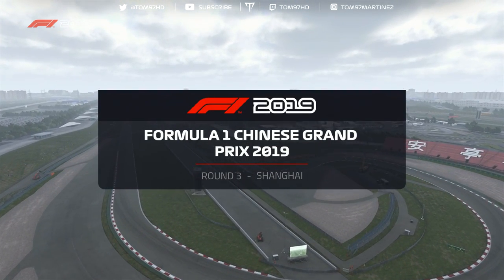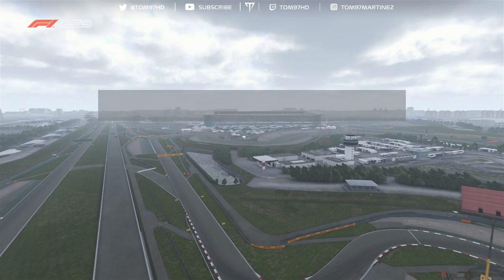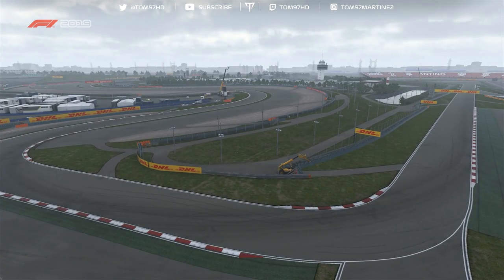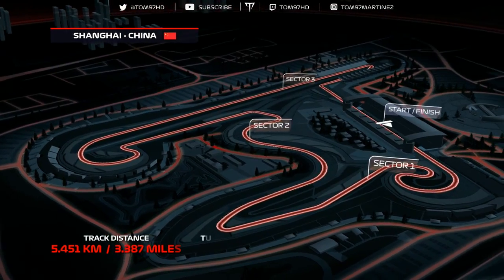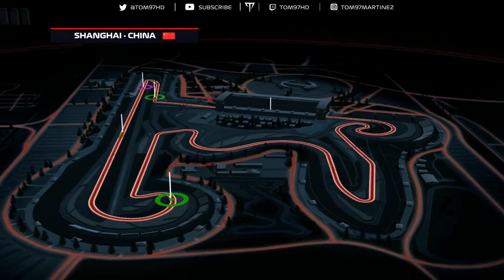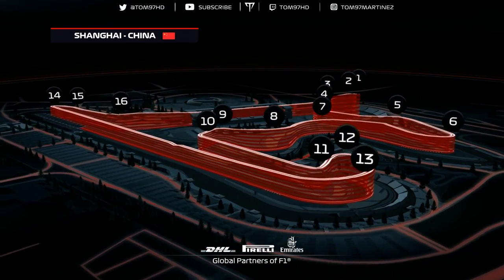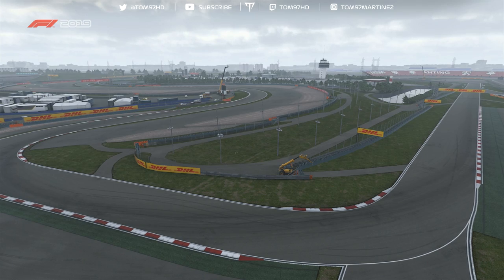It's time to find out which driver is up to the task of claiming the Chinese Grand Prix. We're here in Shanghai in the Yangtze River Delta, home of the 16 corners making up the Shanghai International Circuit. 54% of this 3.3-mile lap is taken at full throttle, with speeds up to around 200 mph, DRS assisting down the back straight before braking into the sharp hairpin at turn 14.